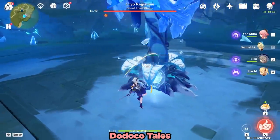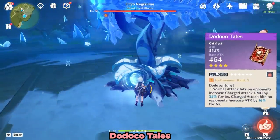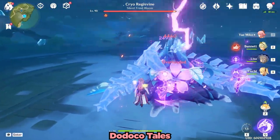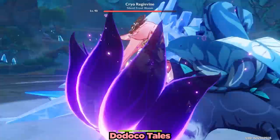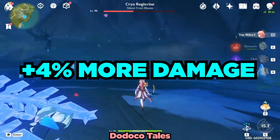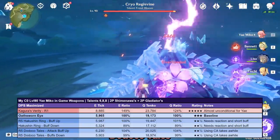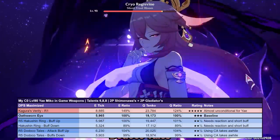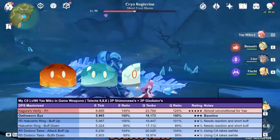The next weapon we're going to take a look at is the Dodoco Tales. The Dodoco Tales gains a fairly small 16% attack buff when the character's charge attack hits an opponent, although it is undeniably cumbersome to use Yae's charge attacks. With its buff up, it's doing a bit more damage than the Oathsworn Eye. Unfortunately, since the damage difference is as low as 4% — and even lower in full-party situations — and although I didn't run the calcs for her charge attacks, the higher charge attack damage cannot be completely discounted. As such, I'm giving the Dodoco Tales a fairly reasonable 2.5 slime rating out of 5 slimes. Not great, but a usable option.